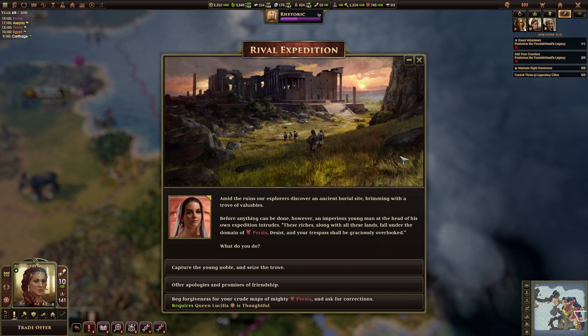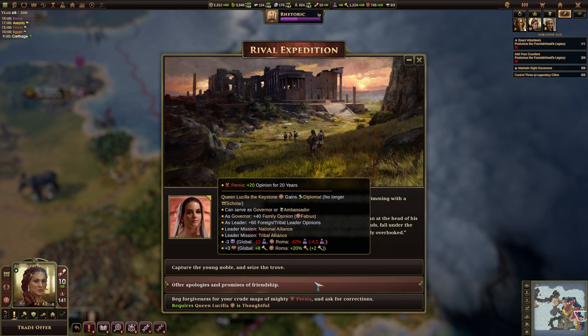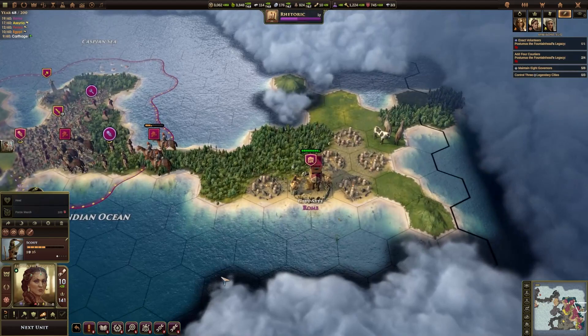Let's get over there for that event. Amid the ruins, our explorers discover an ancient burial site bringing with it a trove of valuables. Before anything can be done, an imperious young man at the head of his own expedition intrudes: 'These riches, along with all these lands, fall under the domain of Persia.' No, they really don't. We can capture the noble — Persia held a noble hostage, plus 20 opinion for 40 years — or plus 750 gold. Or offer apologies and gain Persia's opinion. I don't really want to reveal the territory of Persia, so I'll just take the free 750 gold — thank you very much.